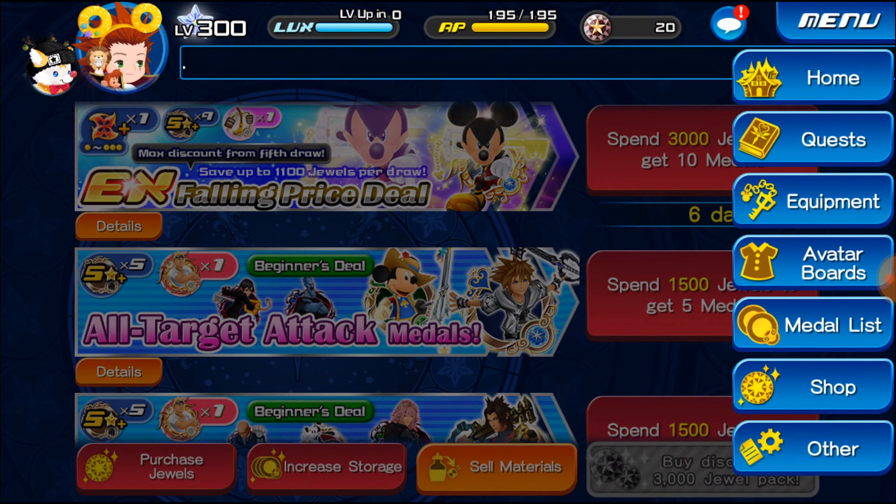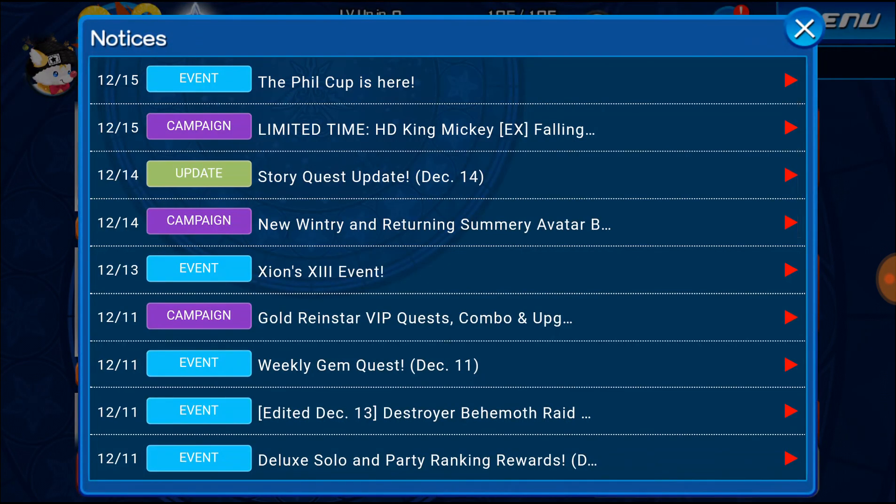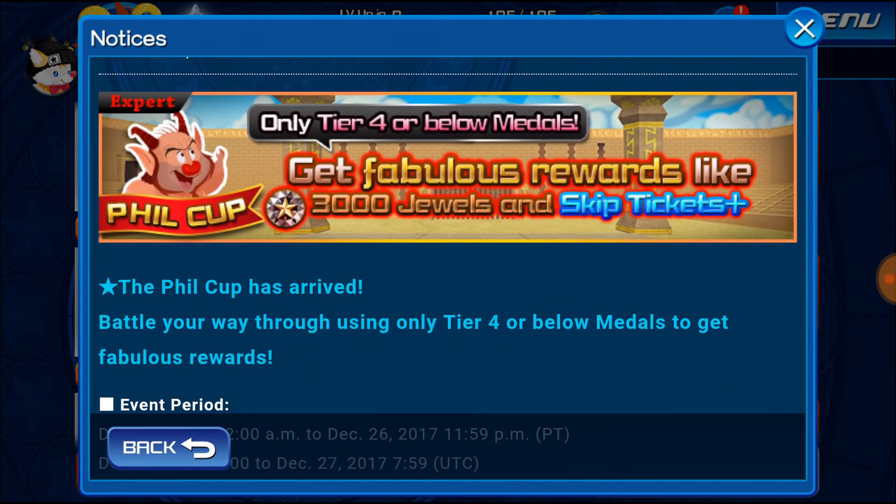Let's hop into the next thing here. We are getting the Phil Cup, which I'm pumped for — it's going to give us some jewels. It's just 3,000, but you also get skip ticket pluses which let you completely skip a medal. Now the hard part of the challenge is it's tier 4 and below, so this was really really hard for me in JP. I actually had a video on how to do it with some unorthodox medals, so that might be something for you guys to check out.